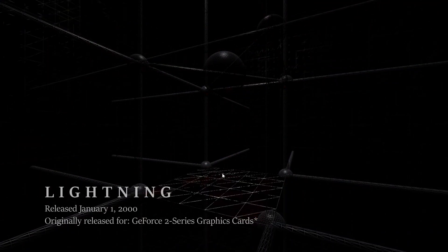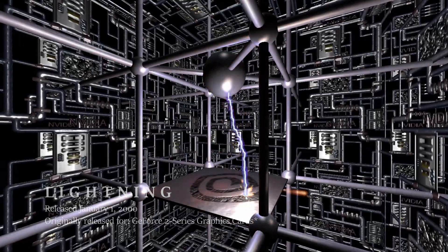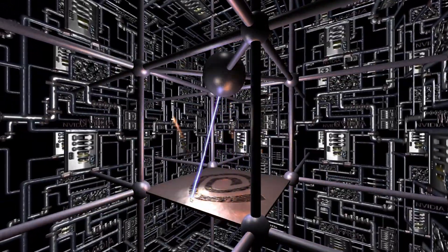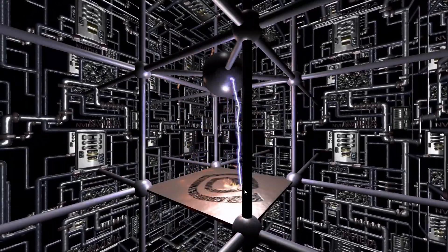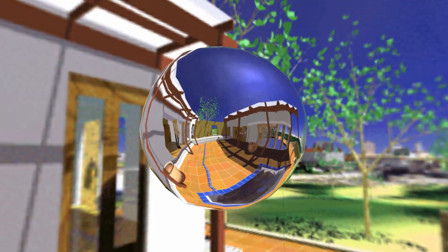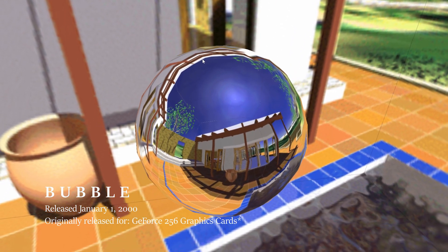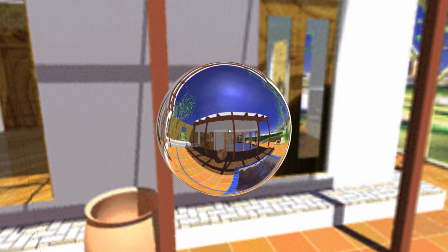Let's look at the best NVIDIA tech demos of the last 20 years, starting with the first lightning demo released back in January year 2000. It was meant to demonstrate real-time lighting and per-pixel lighting capabilities of GeForce 2nd Series graphics cards. The second demo released on the same date is called Bubble. Its main purpose was to show some amazing reflection effects and it was launched with GeForce 256.